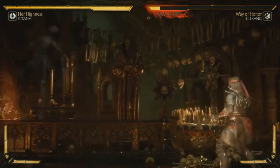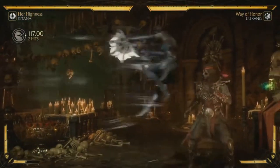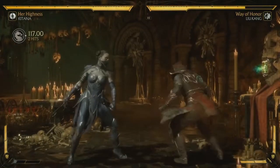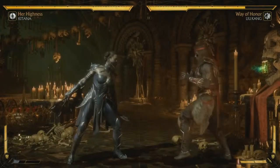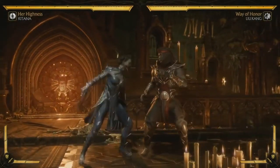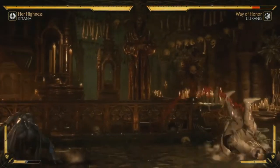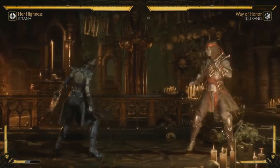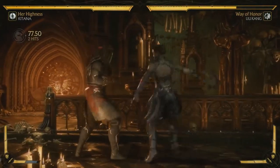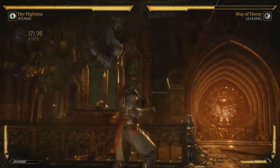She also has square boost back — the amplify is really, really cool. Normally she can only do it in the air. That's where we get into the loadouts. I gave her Ground War, which allows her to do square boost on the ground. It behaves just like the air one — it's super fast, almost like a Shadow Kick or Raiden's Superman. It's a great combo ender. Normally you can't combo after this, but if you have Ground War equipped, you can go into square boost to give her extra damage.